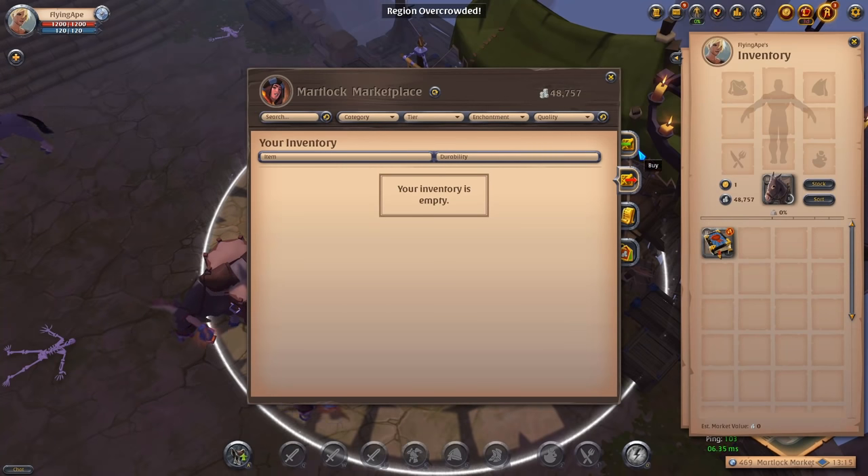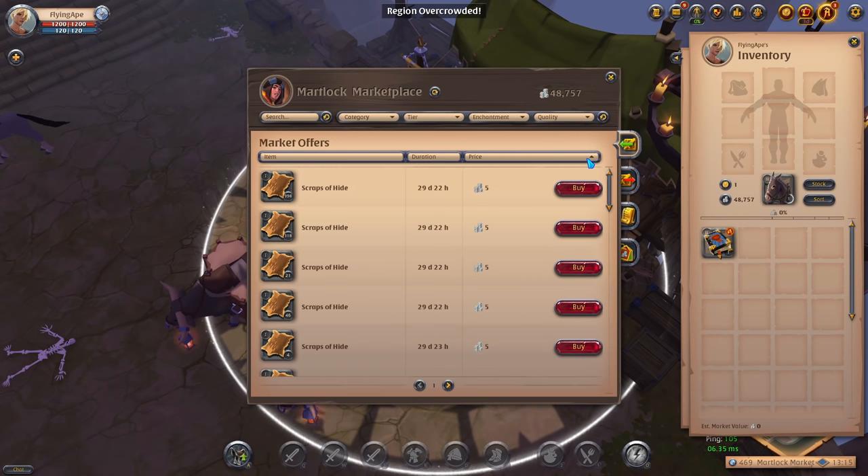Once you've put everything up as a sell order, we're going to buy our very first tier 4 set — a solo dungeon set. I already made a guide on the perfect solo dungeon build with two options: a main build and a budget build. Since we are beginners we don't have too much silver, so we'll go for the budget build. The budget build is also slightly more tanky than the main build, which will help as a beginner since you're bound to take more hits than someone more experienced.